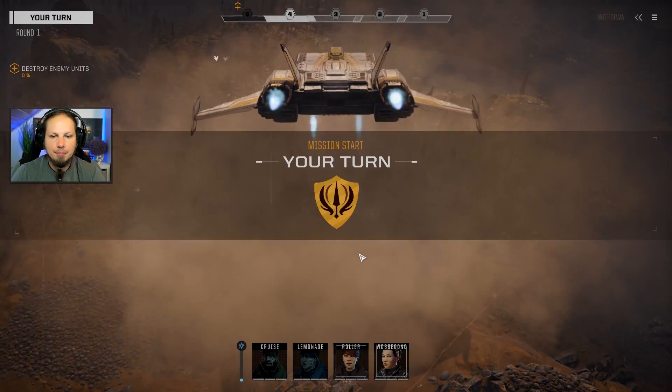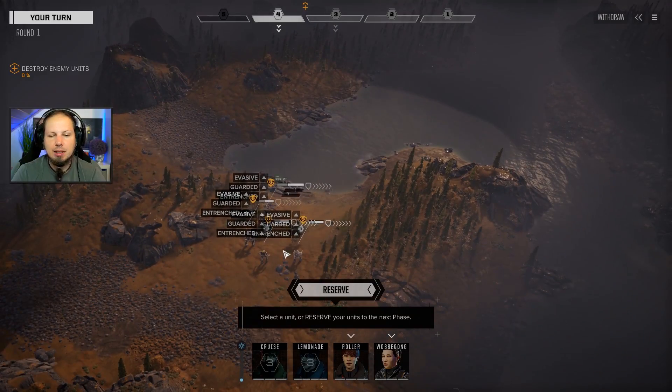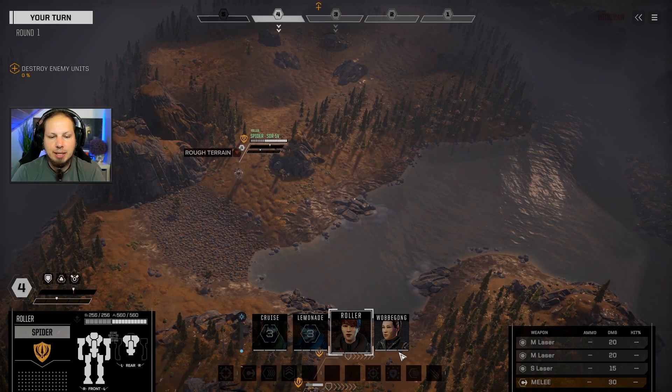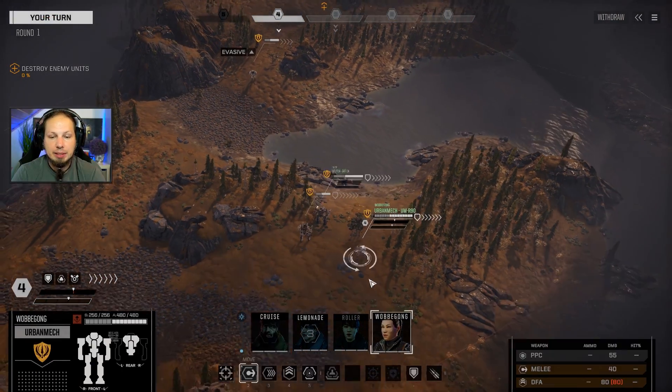We are ready to deploy. We have a one-and-a-half skull lance strength, and that should be way enough to destroy those enemies. However, our gunnery and piloting skills in general are rather low, which means that our mechs' strength doesn't matter that much. You can have the best mech in the world if you have a pilot who doesn't know how to aim properly.